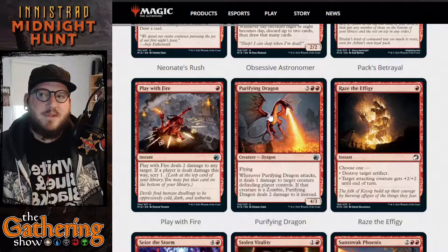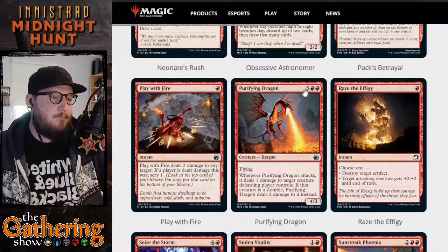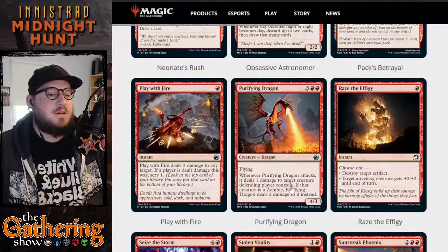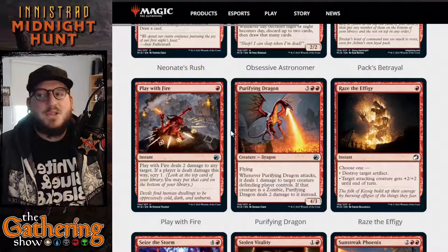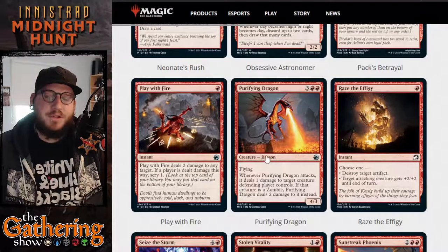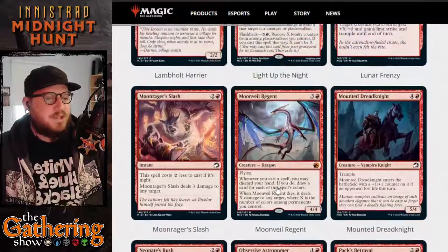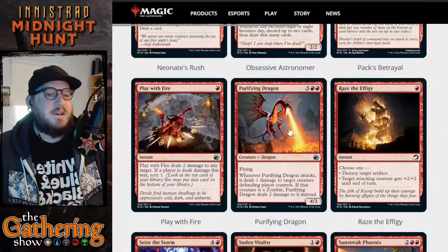The next red card is Purifying Dragon. For three, red, red, you get a 4-3 Dragon creature with Flying. Whenever Purifying Dragon attacks, it deals one damage to target creature the defending player controls. If that creature is a Zombie, Purifying Dragon deals two damage to it instead. There are a lot of black cards that create 2-2 black Zombie creature tokens — this will kill them every time it attacks, even if it's not the one blocking. As far as aggro red Magic the Gathering goes, Purifying Dragon is pretty good — arguably better than Moon Veil Regent for aggressive strategies.